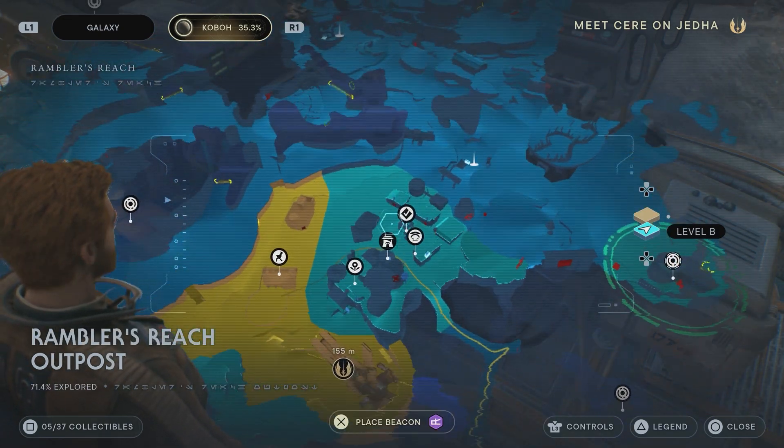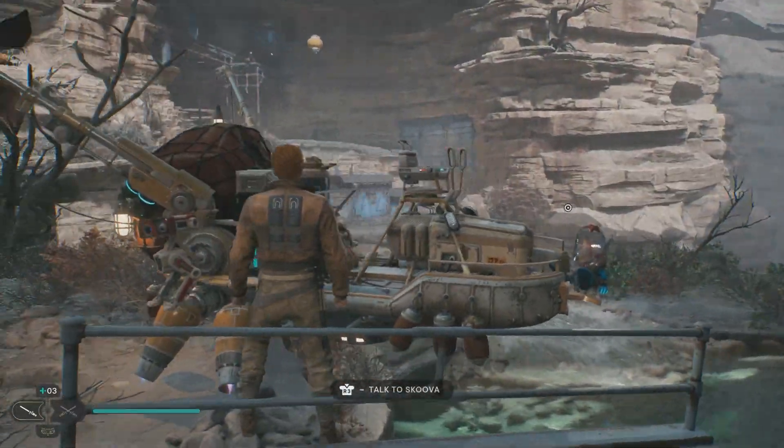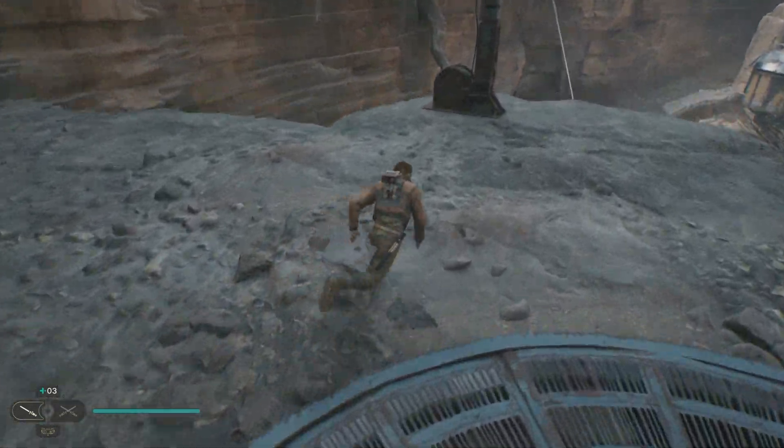Next is Scuba Steve. You'll need the mount ability, so you'll need a creature to go up that slope. Right there Scuba will be chilling out fishing — chat with him and he'll join you and help you find fish too.